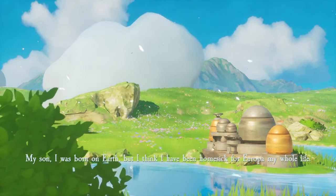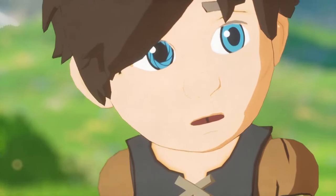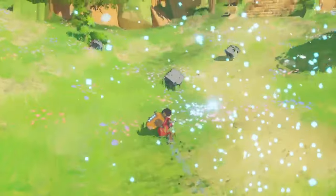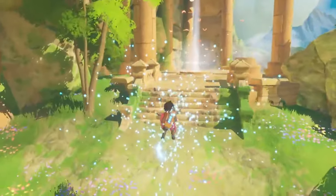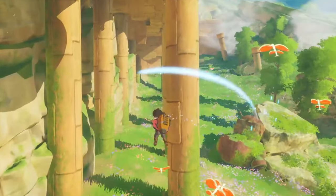On the moon Europa, a lush terraformed paradise in Jupiter's shadow, an android named Z sets out in search of answers. You'll be running, gliding, and flying across Europa's landscape, solving mysteries in the ruins of a fallen utopia, and discovering the story of the last human alive.